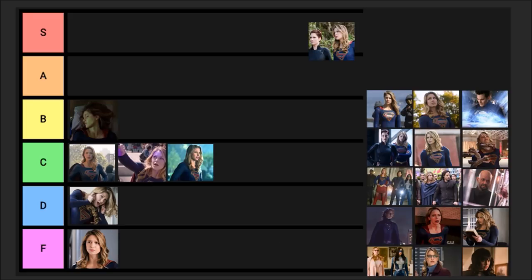Episode seven is titled 'Rather the Fallen Angels.' James, Supergirl, and Manchester Black — James has been caught and stands for the Children of Liberty, and Supergirl has to break him out. We have Lena Luther scenes with a patient who ends up dying, and Manchester gets Supergirl captured. I thought it was pretty good, a B standard episode — very impressed as far as I can remember.